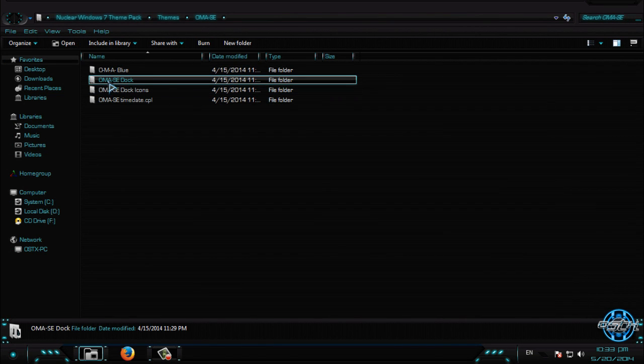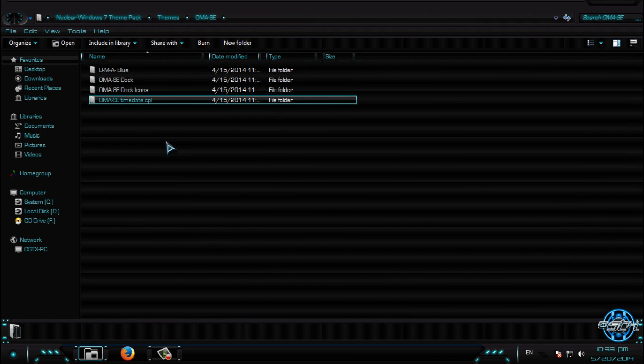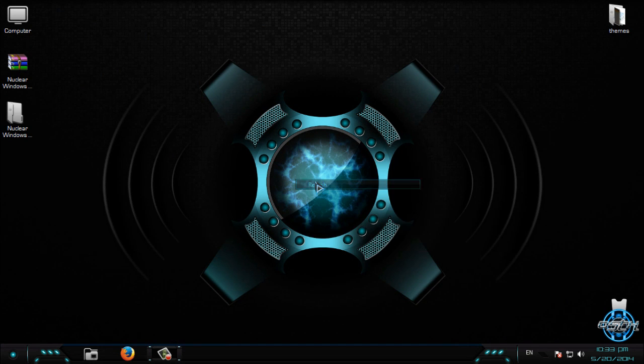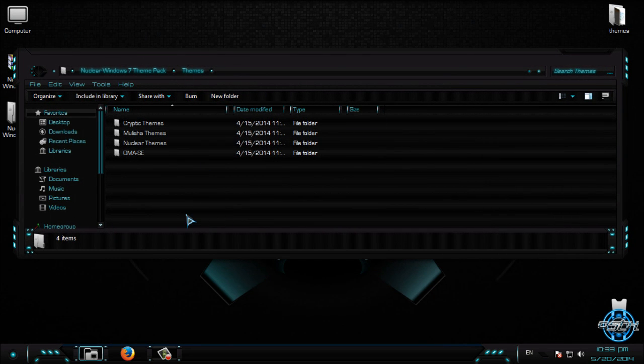You also have a RocketDock skin in the extras folder. Open the One Man Army folder and we have a dock skin — copy it, go to your RocketDock installation folder, open Schemes, and paste the folder there. We also have dock icons and Time Date CPL images. To install Time Date CPL images, you can watch my tutorial — the link is in the description. Time Date CPL images are the images shown in your clock.